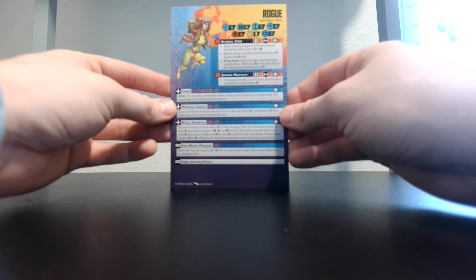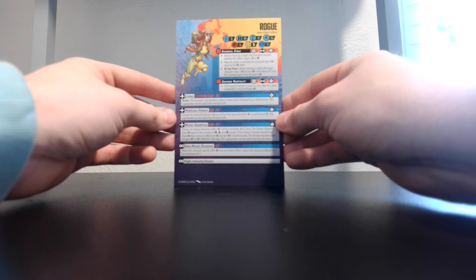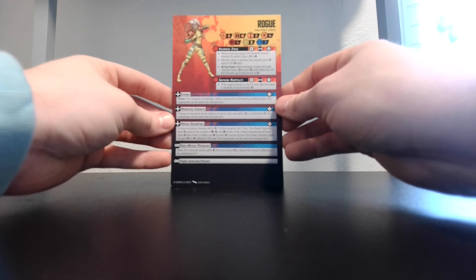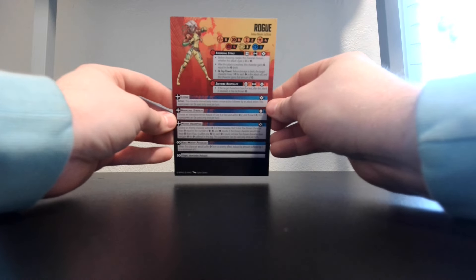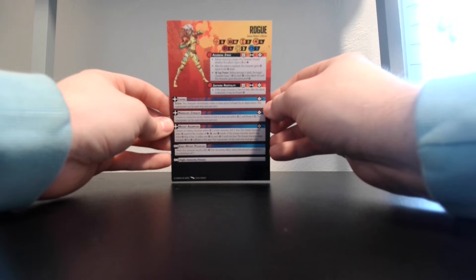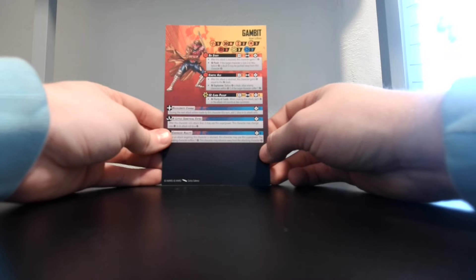So we've got Rogue's card up on the table. She's going to be a four threat, six health on the front side. She does have a charge, she is immune to poison, and she is six on the back as well. And let's get Gambit on there — Gambit's a three threat model, he's going to have threes on his defense, and he's going to be rolling five health on both sides.